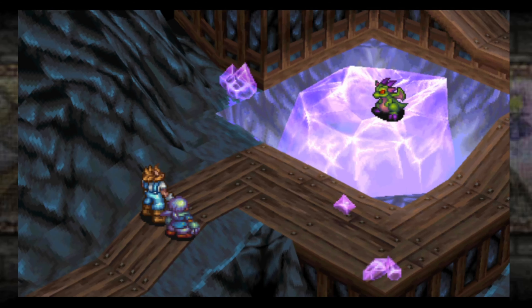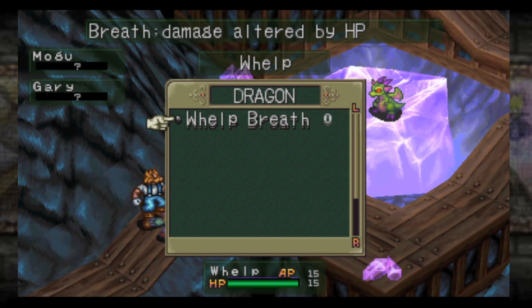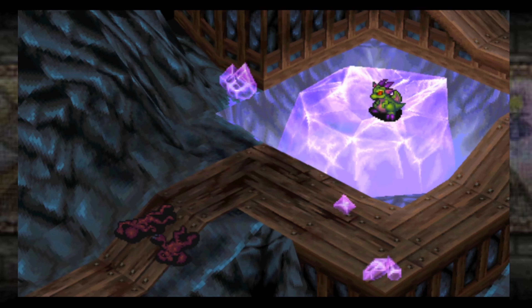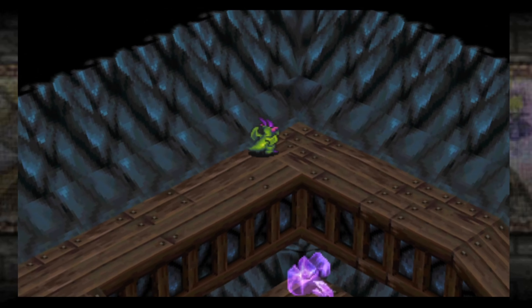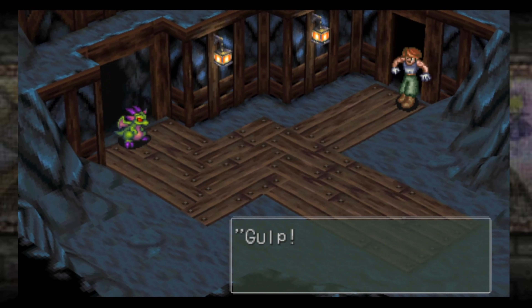The dragon is still alive! Surprise, friends — the dragon is actually us, the whelp. Here is the battle menu, and this is one of the first things that catches everybody's eyes in Breath of Fire 3. It follows the directional pad — super simple. Hit up for abilities, right to defend. Let's check out our abilities: we have Whelp Breath. We're going to open straight up with that and take these two clowns out. Bye, see you later, Mogu and Gary!